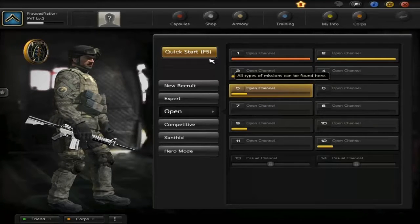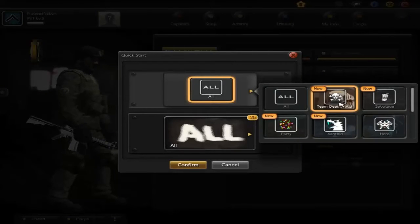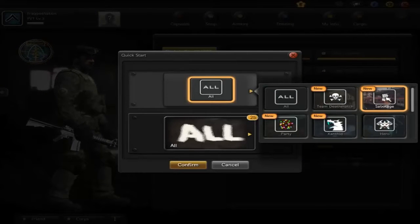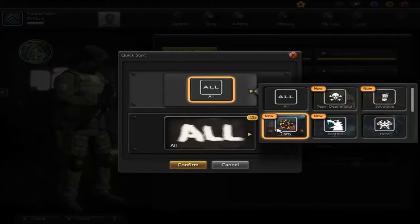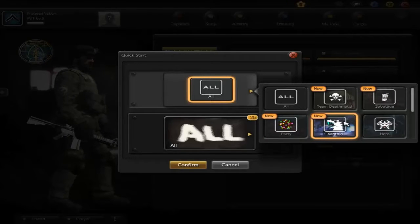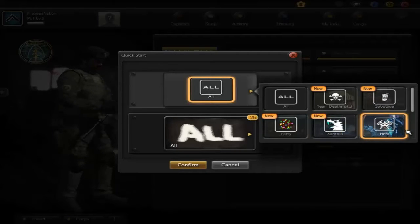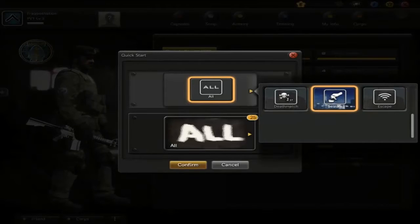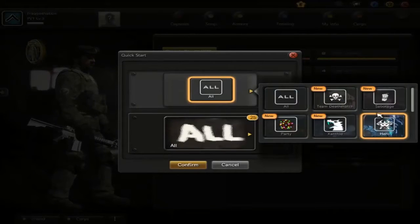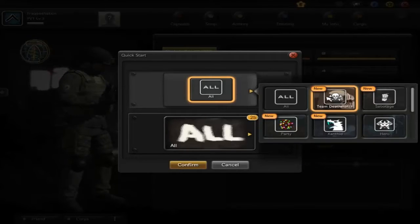If you go into a channel and click Quick Start, you have several game modes available. There's Team Deathmatch, Sabotage which is like a bomb objective, Party Games similar to Counter-Strike where you can play with friends, the Xanthrid mode which is like an alien attack, the Heroes mode which is more melee-focused, regular Deathmatch, Caesar which is capture territories, and Escape.